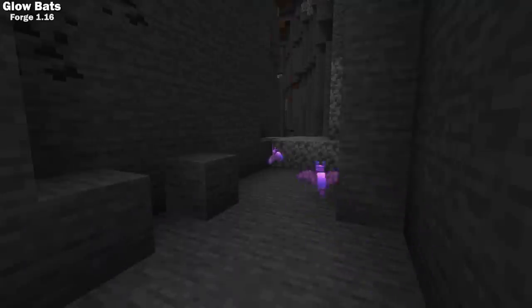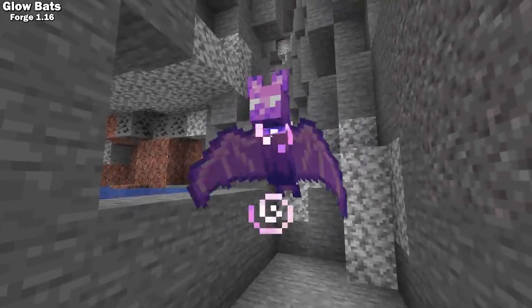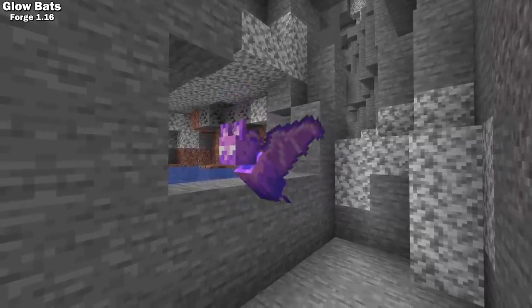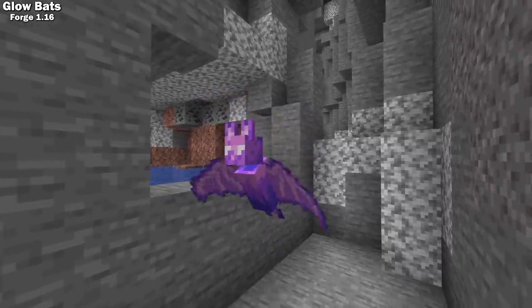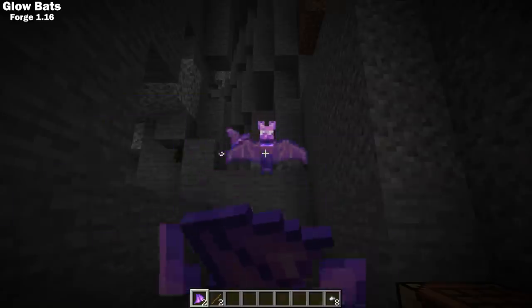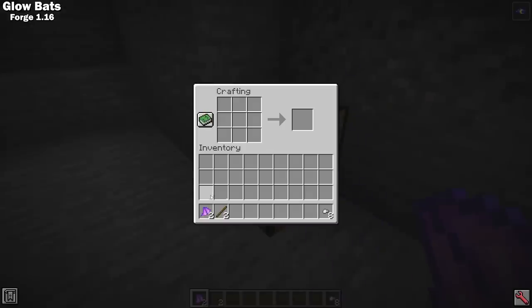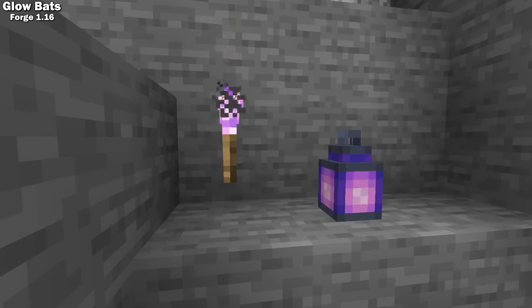The Glow Bats mod adds glow bats to Minecraft, which are a new bat variety that can be found in caves throughout your world. These look fantastic and they're gonna fit in nicely with the glow squid once we get 1.17. They drop glow bat wings when killed, which can be eaten for 30 seconds of night vision, or you can craft them into glow paste and make glow torches and glow lanterns.